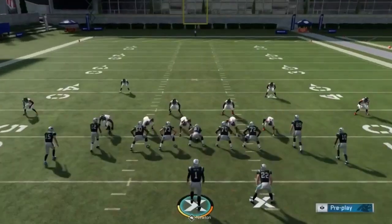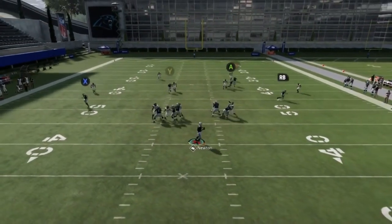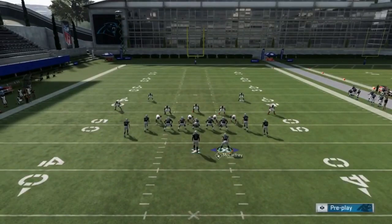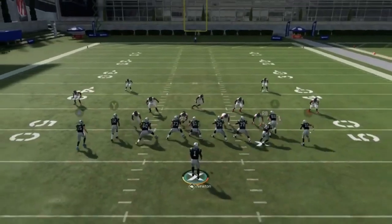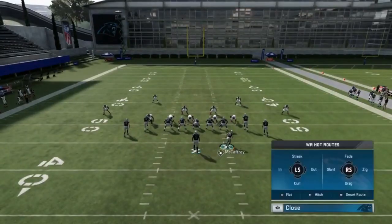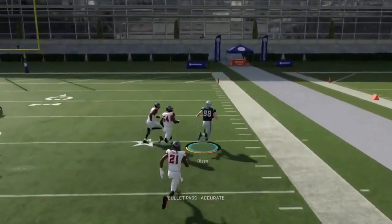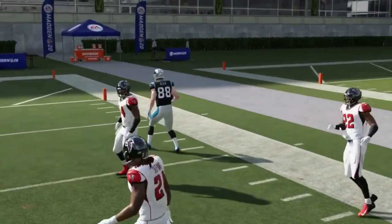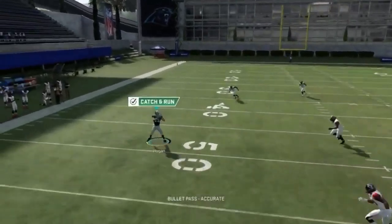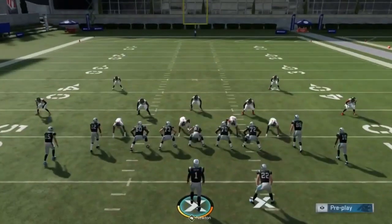Next up we got the Bucks Z Spot. Put the X on a flat, B on a streak. It's optional whether you want to motion the running back — the only real man beater here is the A route. That also beats Cover 2. Motioning out the running back pulls the zone coverage down — Olsen is also a good Cover 2 and Cover 3 play. Motion out the running back to get him up in the flat. To me the best way is to motion this guy out — it really helps pull coverage on the Cover 2 beater as well. On Cover 3 or Cover 4 that dude just drops off and he's wide open. The curl route on the other side is not a good route at all this year.